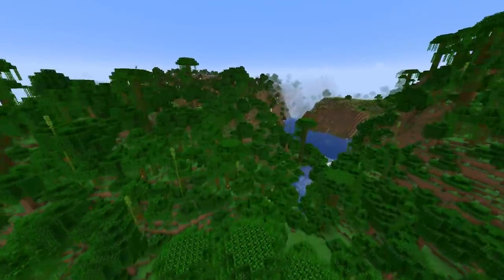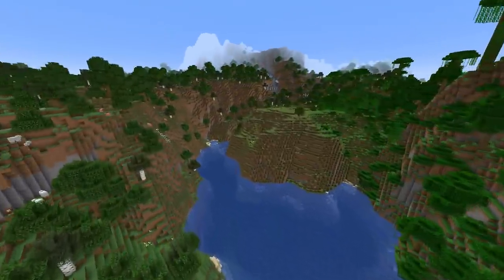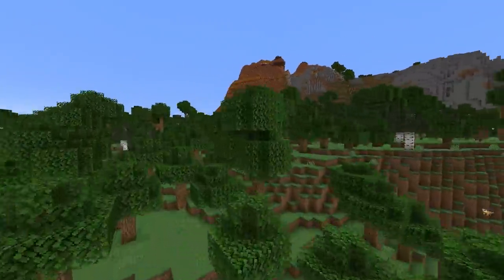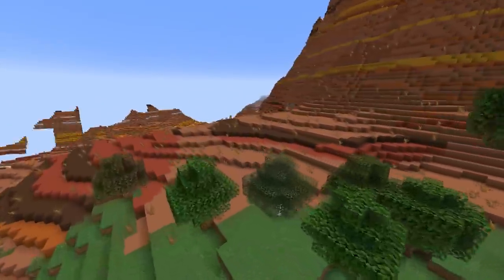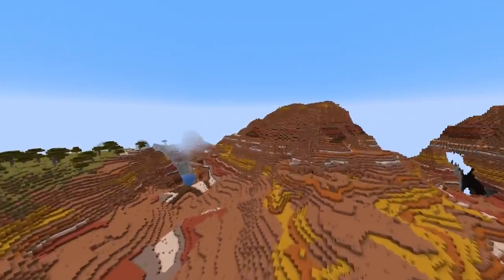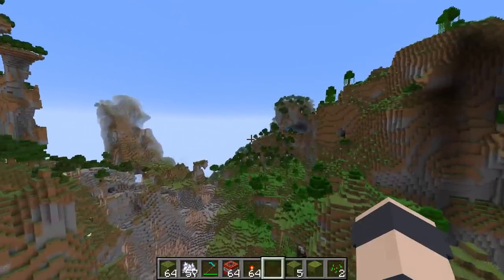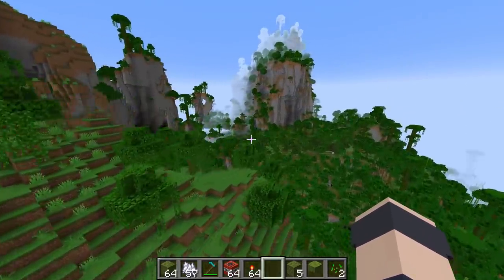This terrain is more hilly. We got jungle — my favorite biome — with big height variations, flat spots for building, and cool terrain around you. Then we got a mesa. Some cool areas for sure. What we just saw was 1.18 terrain in a random normal seed. Now this is 1.18 terrain in an amplified seed — so this is what we're competing against. Which do we prefer?